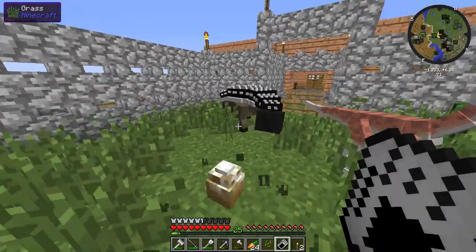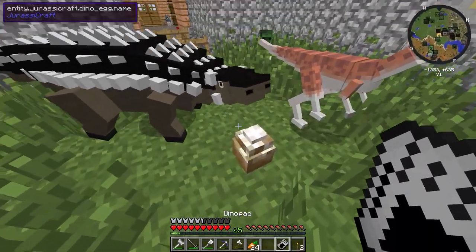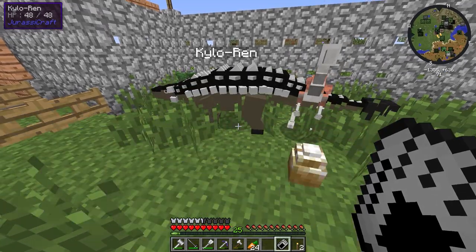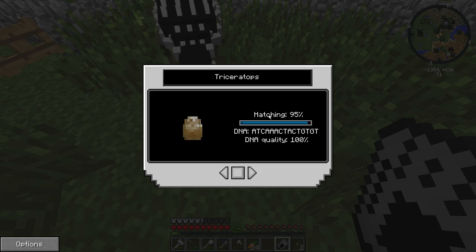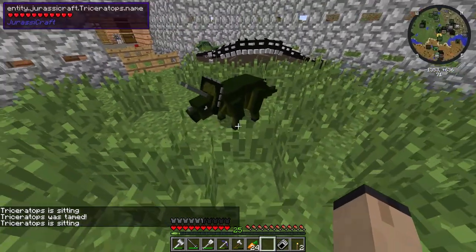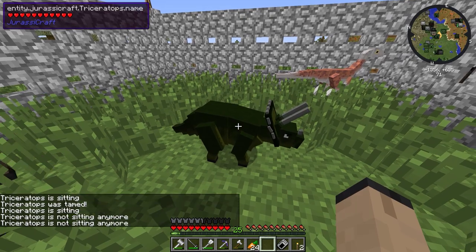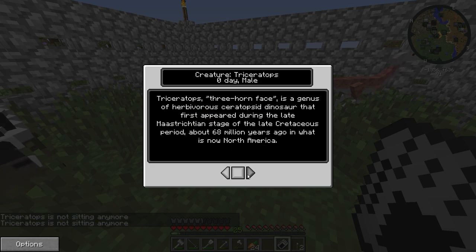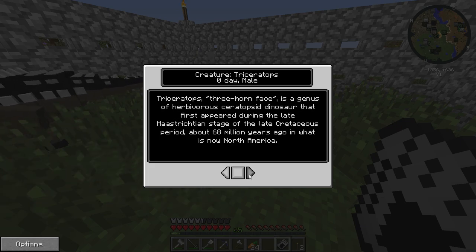You guys need to stop moving. I think we'll definitely have to make this enclosure bigger sometime. These guys are really big - 93, 94, 96, 97, 98, 99 - oh listen to him, that's so cool! Zero days old - male - speed, attack, health. Triceratops, three-horned face, is a genus of herbivorous ceratopsid dinosaur that first appeared during the late Maastrichtian stage of the Late Cretaceous period, about 68 million years ago in what is now North America.